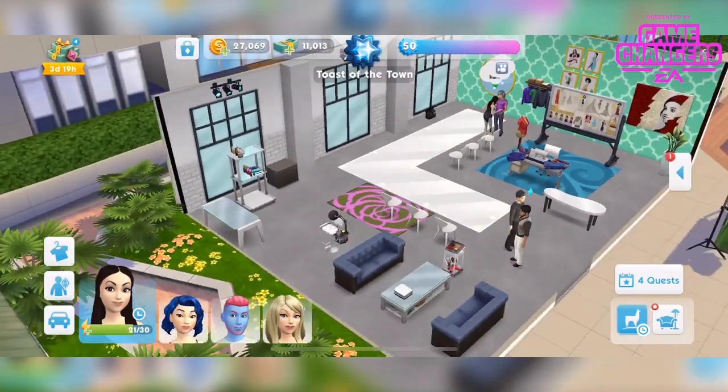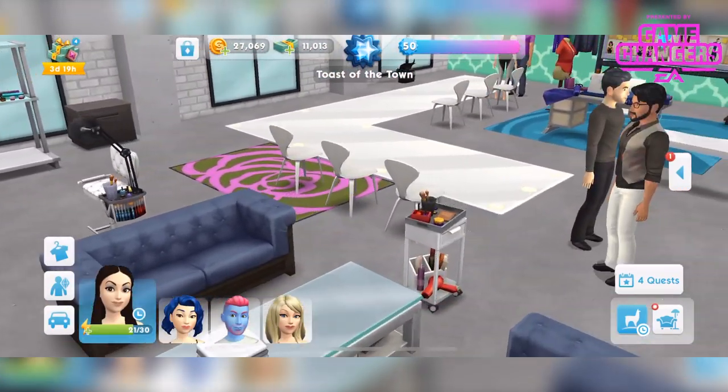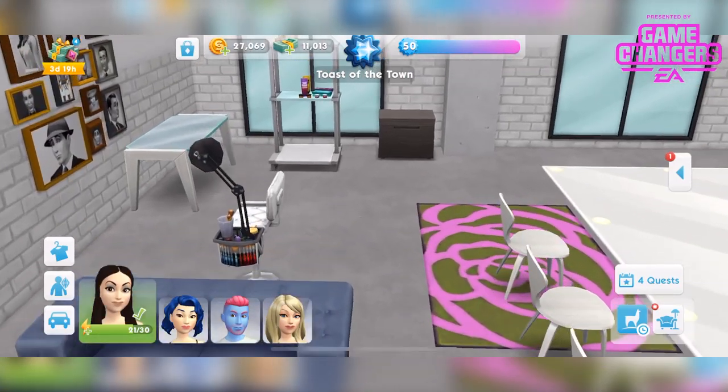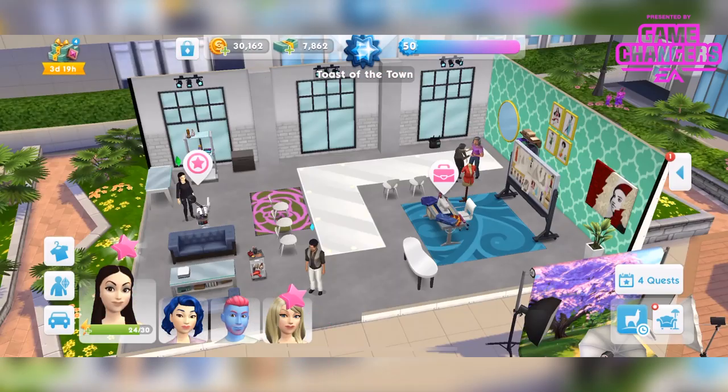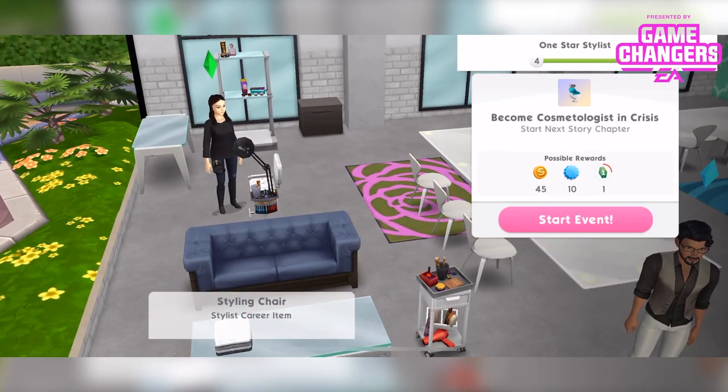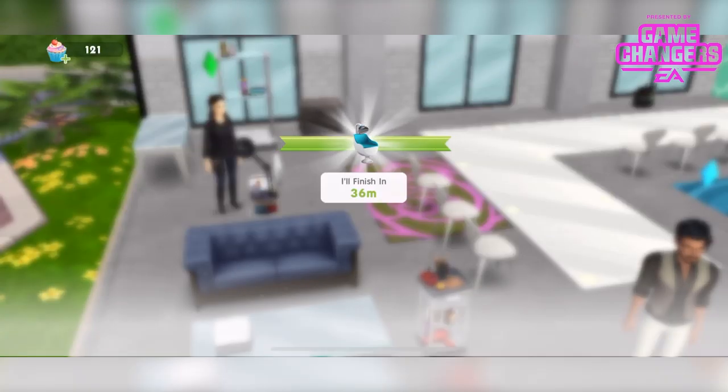I've placed some of the items as well. This is one of them — with the hair dryer on. And this is another one. There's shelving over here. Oh, I have to do the story chapter.